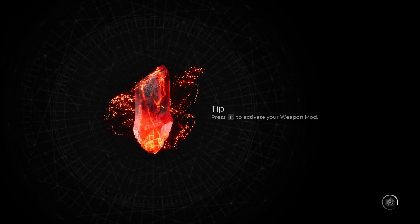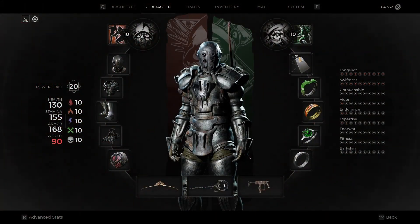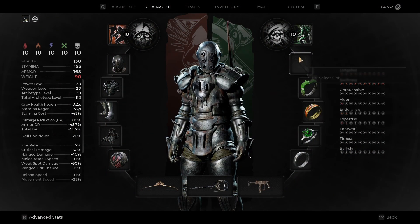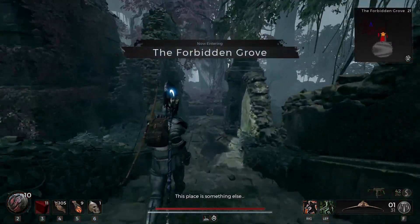I'm just going to give a quick example of this build, and then go over what exactly is happening. First thing: when you load into a world, you want to take this off and put it back on. It's just bugged for some reason — I don't know exactly why.